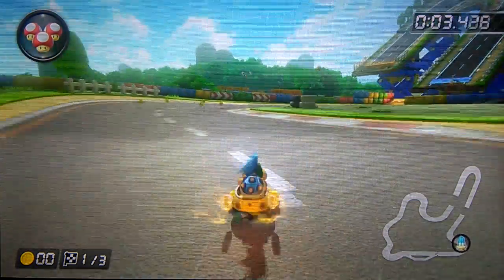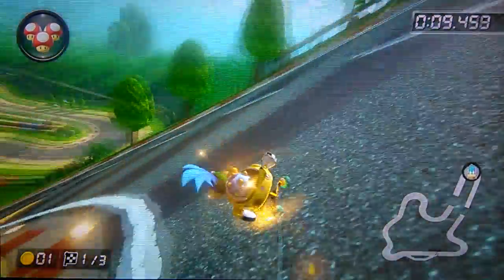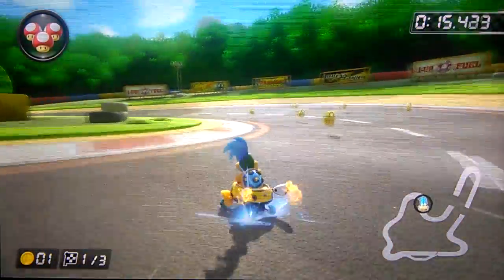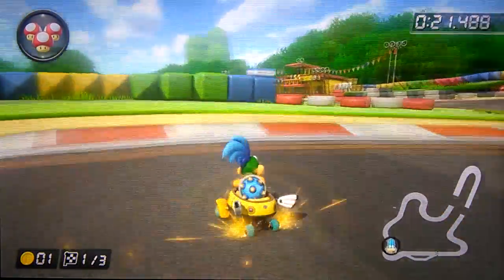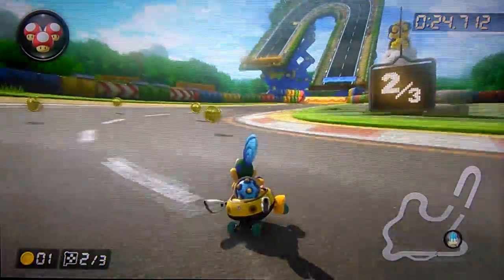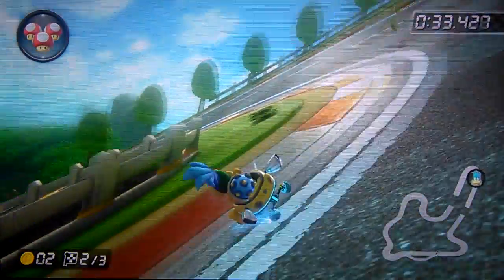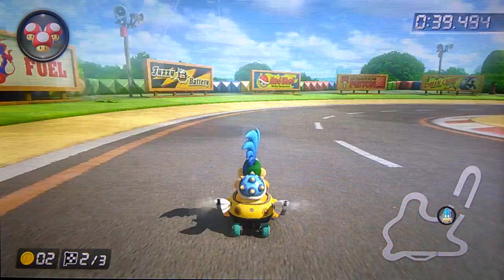Now we're going to chill out and do some easy purple mini turbos on GBA Mario Circuit. You saw the first one right there — you can get one on this turn like that. And then you can do that with an orange mini turbo. You could get an orange on that last bit — when you go over the grass, unless you want to release your mini turbo while in the grass, it'll only release to an orange and not a purple.